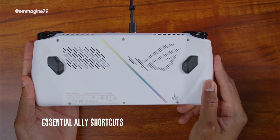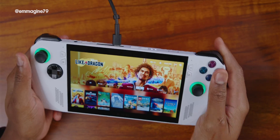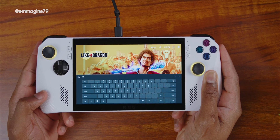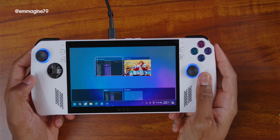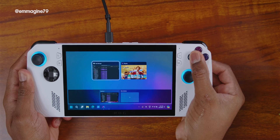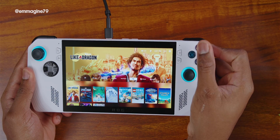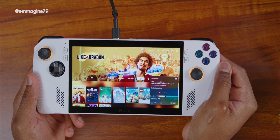Essential Ally shortcuts. The ROG Ally has two buttons on the back: M1 and M2. When you press and hold the M2 button, you can use several shortcuts — M2 plus up D-pad to bring up the keyboard, M2 plus left D-pad to show your Ally desktop, M2 plus right D-pad to show the task switcher, M2 plus down D-pad to show the task manager, M2 plus X for display options, M2 plus A to take a screenshot, M2 plus Y to start a screen recording, and M2 plus B to bring up notifications.